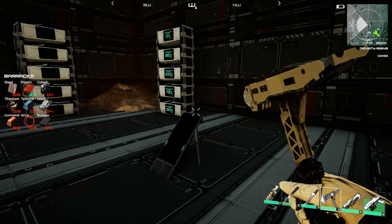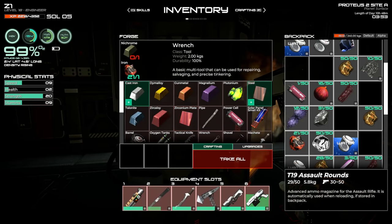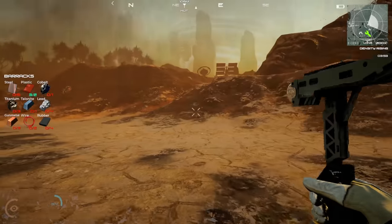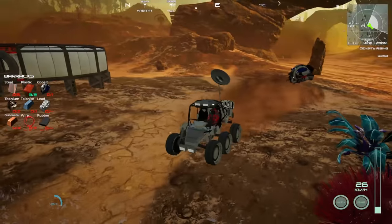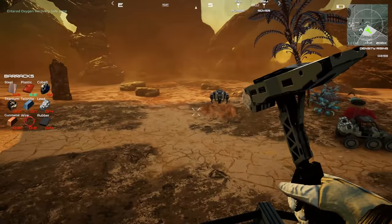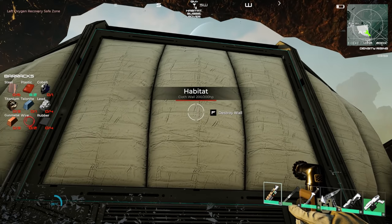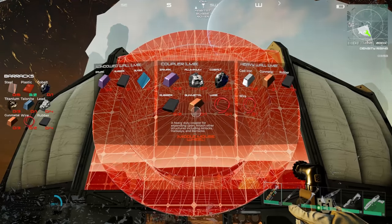For the barracks we need: steel, plastic, cobalt, titanium, talonite, lead, gun metal, and wire. We're also going to need a coupler. The biodome is significantly larger than the barracks, so I'm thinking the biodome goes right here, and we can squeeze the barracks out this side. Let me destroy this wall — do you want to destroy this habitat panel? Yes — and we need a coupler, which requires zamak.